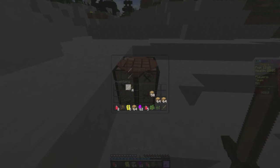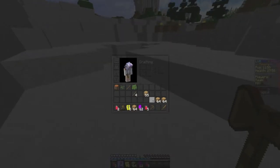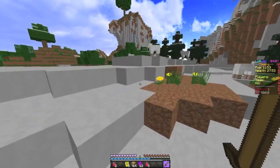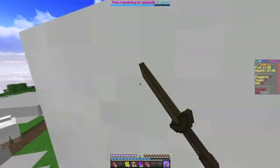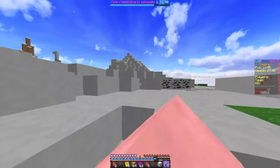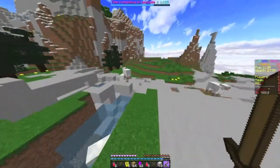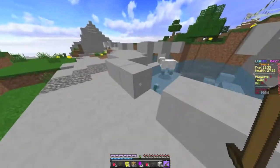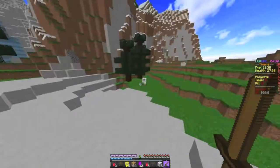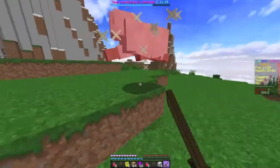We got our pickaxe and sword, which is good. We just need to find some sugar cane, which would be extremely handy dandy. We got some sheep for food — sheepy sheep sheep. It's not cut-clean this season, which is a little bit depressing, but we'll survive hopefully.